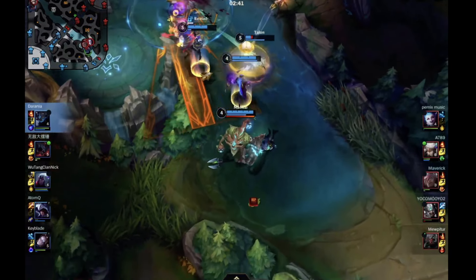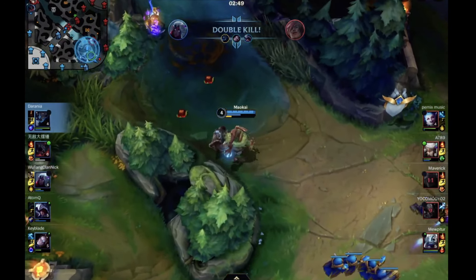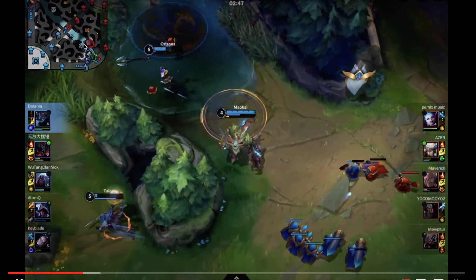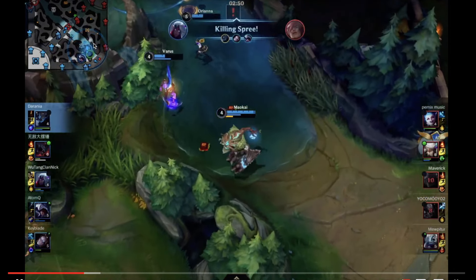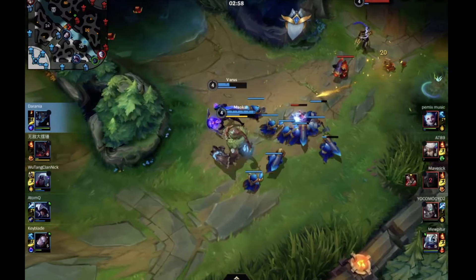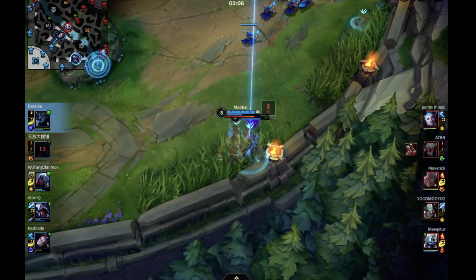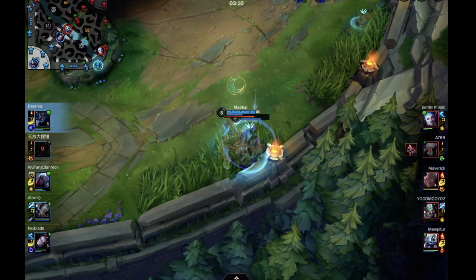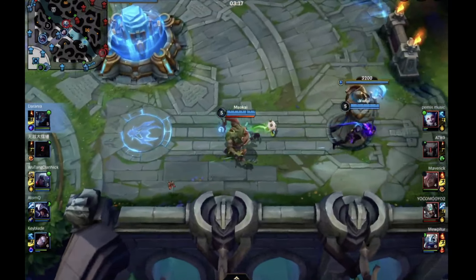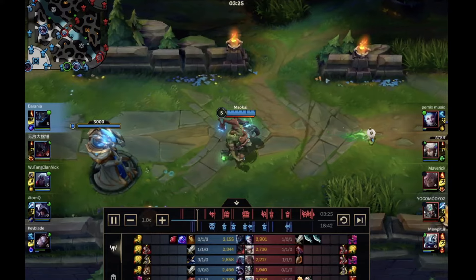I don't know why you walked back toward the wave though — you're full health. You can use your health a lot more as a resource. Even when you don't have anything specific to do, just walk at them — you should be in front. That Varus should be taking as little damage as possible while you're taking a lot more damage and pressure. This is a similar mistake to what we spoke about before. Usually in coaching there are a couple things people really need to work on, and reiterating them continuously helps it stick in your mind so that when you're in a game, you're thinking about what you need to do.